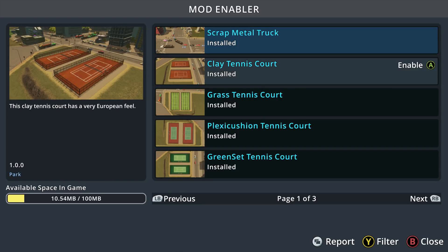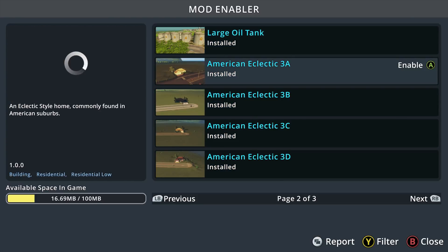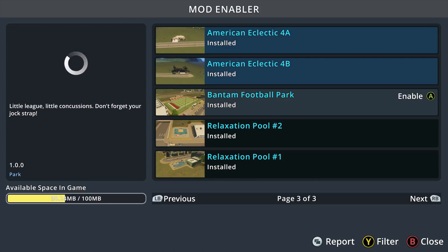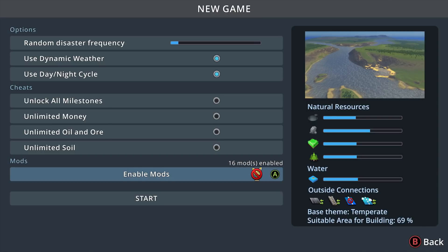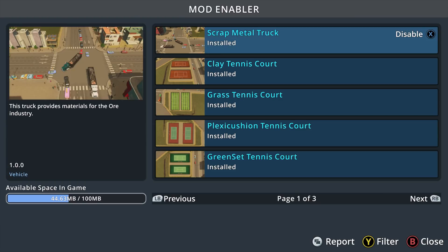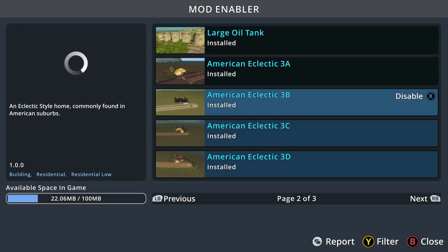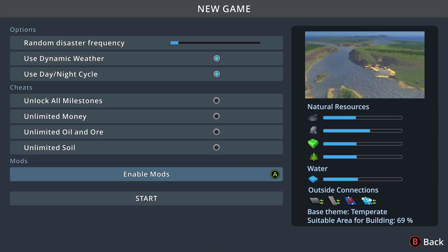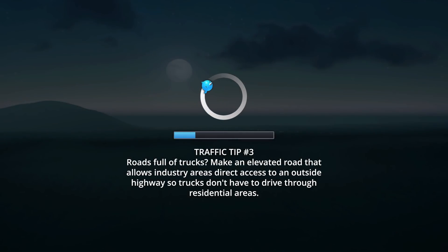Okay, hopefully if I enable these mods they won't get rid of the trophies, because I want to be able to at least get the trophies — this is what PlayStation needs to get: mods. Oh no, it disables trophies. We want trophies, so let's disable those. Okay, let's click Start.